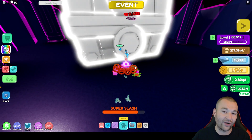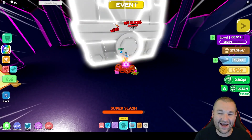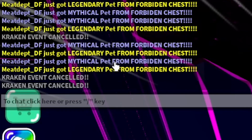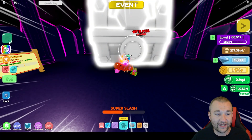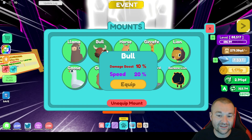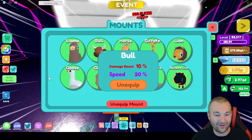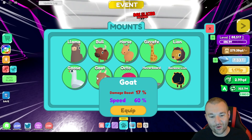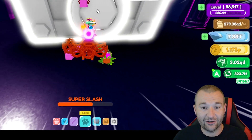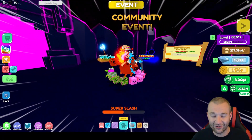These community events are great, especially for newer players. When you break chests you can get legendary, mythical, and unique pets. You can also get the Bull mount, which isn't the strongest anymore compared to community rewards but is great for collection. The best strategy is to join a server with a lot of people and farm these chests — you're going to get some serious gains filling your index.